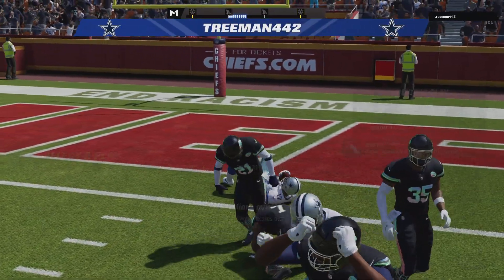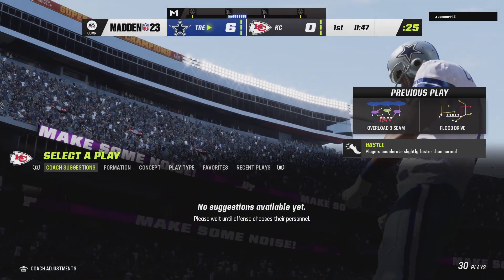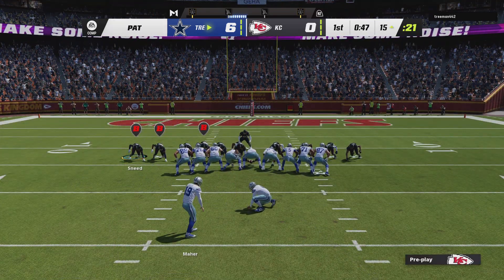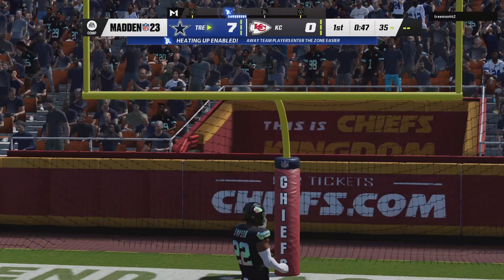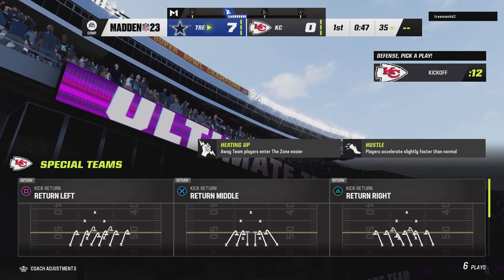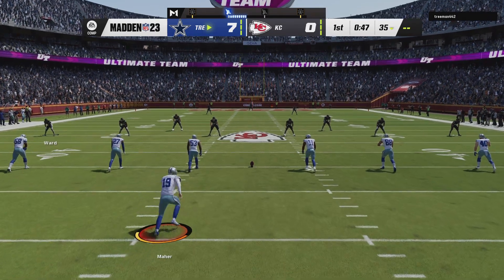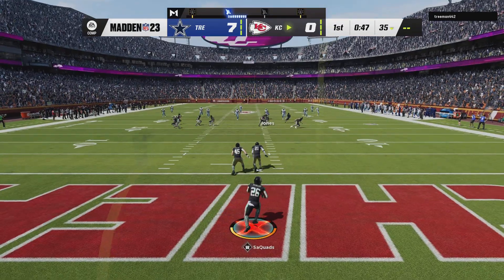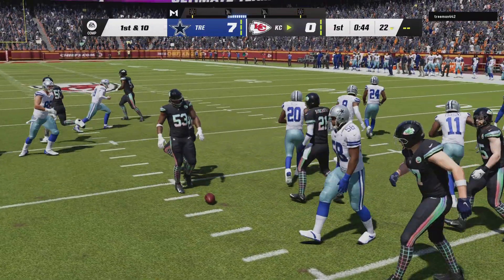Touchdown, Cowboys! Here it's Carmichael from 19 yards away, and the Cowboys are on the board first here on the road in Kansas City. Brett Maher on for the extra point — up and good to make it 7-0, Cowboys. Following the touchdown, here's Maher to kick it away, and this is going to be a return from the middle of the end zone. He's up past the 22-yard line.